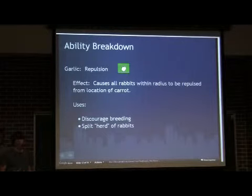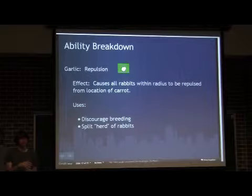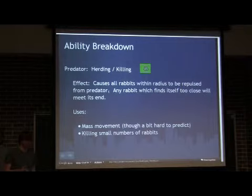Another thing you can do is split up herds of rabbits. If you have a big clump of rabbits and you want to dissect that into a couple of herds so the opponent can't exploit it — if you have all your rabbits in one bucket, it's really easy for enemies to disrupt that in many different ways. So you can split up your rabbits as a dissection tool. Next thing is the predator. It can actually be used for two different things: herding your rabbits, or killing and thinning rabbits.